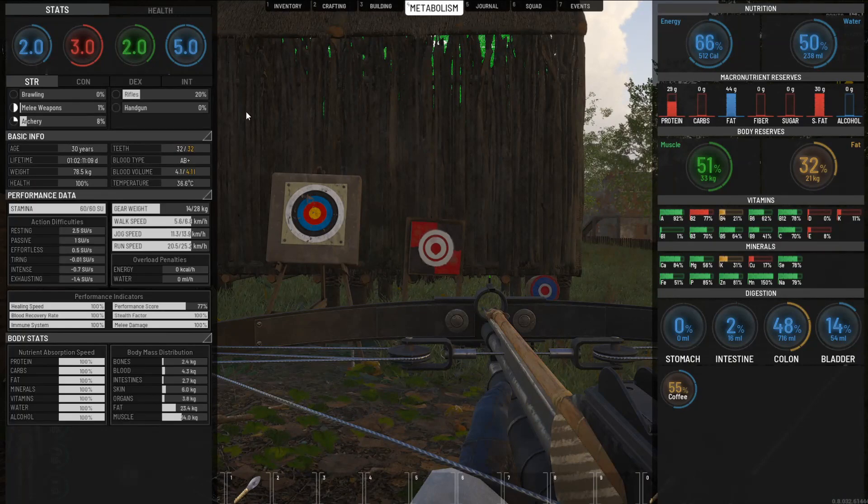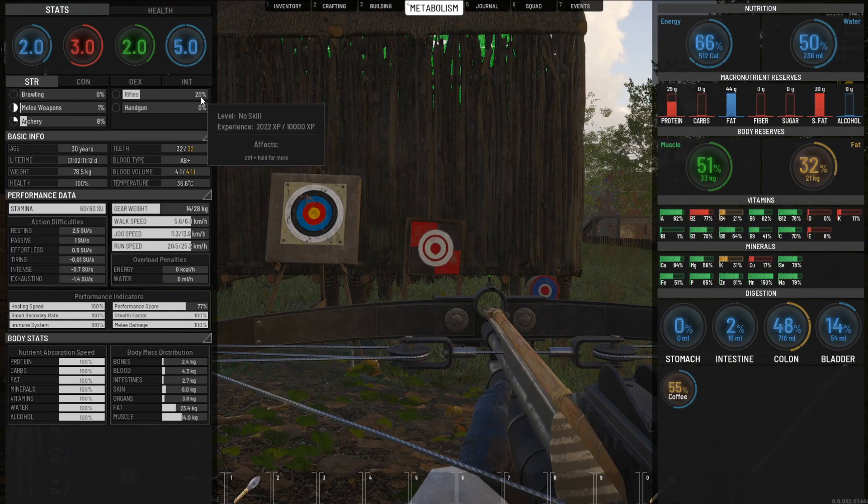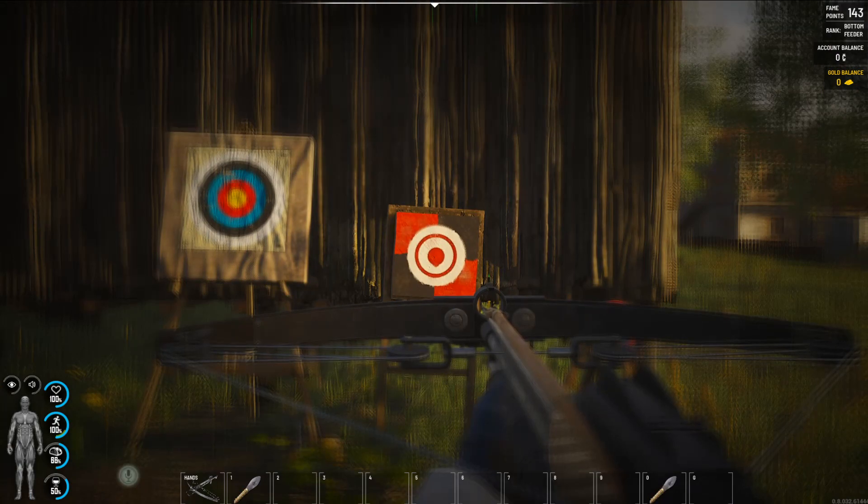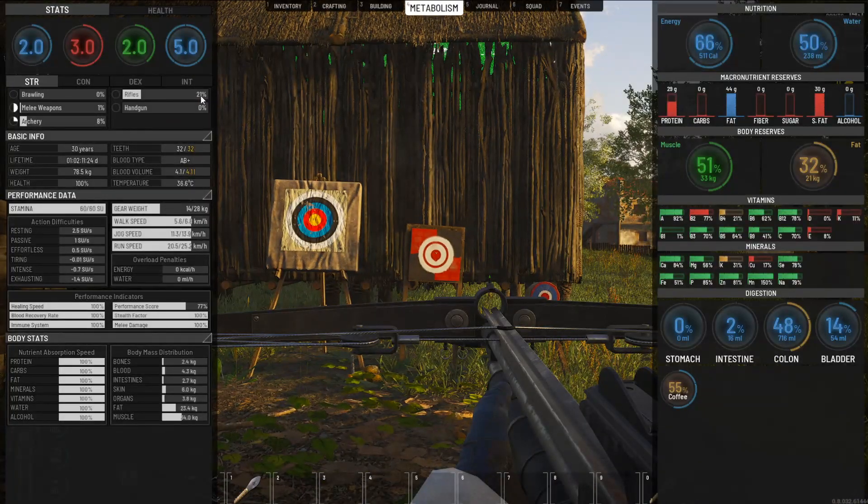Oh yeah — 20 percent. You get points for reloading, so I'm assuming if I get this up to basic I'll be able to reload this faster and with less struggle. Bullseye — 21!